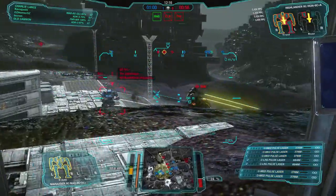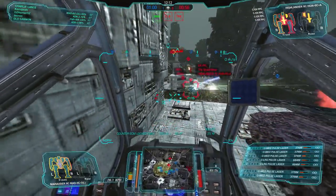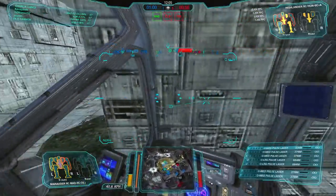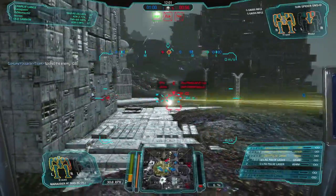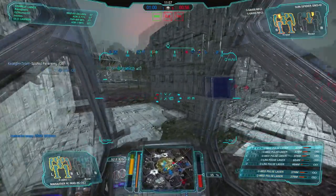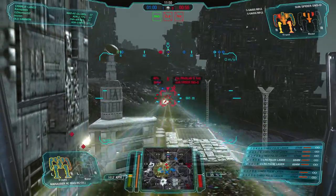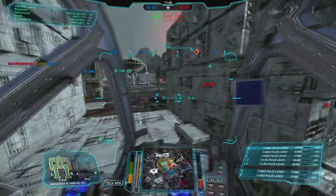An interesting decision you can make with these sets of lasers is where to put them in your weapon groups. Do you have the arm-based lasers all together in one weapon group, or do you separate the different ranges into different groups — like one group for large pulse and one for medium pulse? It's interesting how you can do that. I'm hitting Sunspider legs — I think only my large pulse is reaching that guy. There's a King Crab coming up on us.